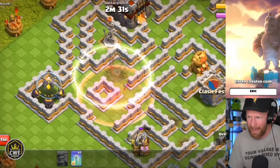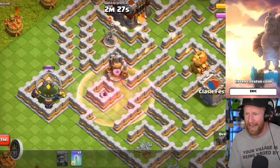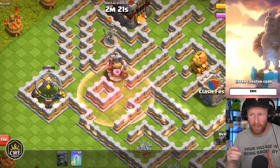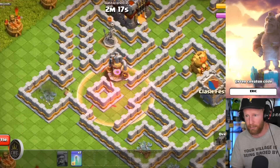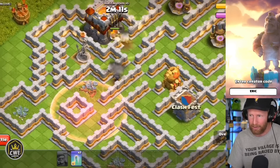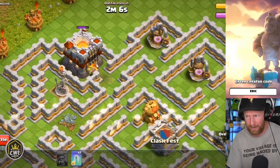He clips the goblin with the haste as it passes by. He puts the invisibility on the collector up there and runs quickly inside of the haste past the tornado trap, able to trigger it without actually getting caught in it. The goblin can then clear the storage and start to move up towards the town hall, getting big value out of the haste — not only getting past the tornado trap but also hasting through that channel and the surrounding area.